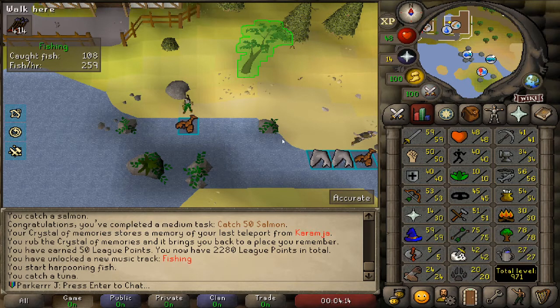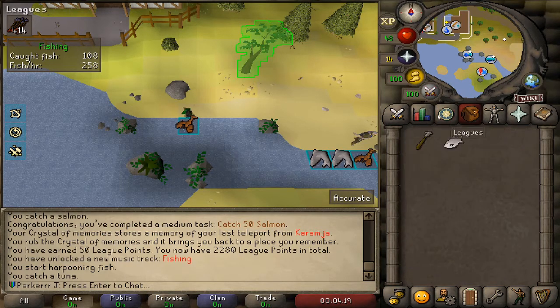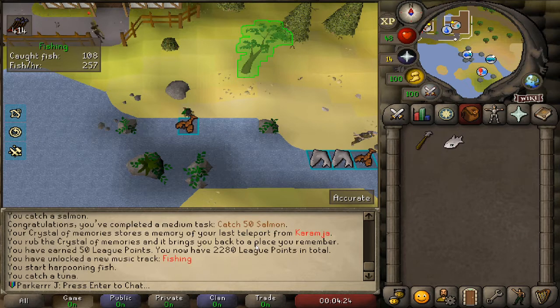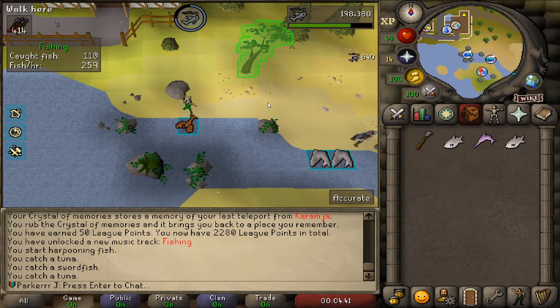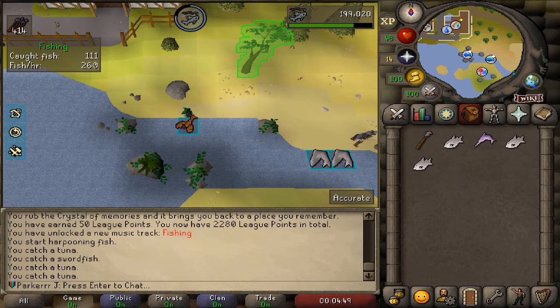I've decided against getting the magic shortbow for now because I thought getting a bunch of tasks done is simply the best thing. I've been catching 50 salmon, entering the Ranging Guild, and doing easy tasks like that. Now my goal is catching 50 swordfish, which is going to take a while. I'm just completing tasks one by one and the levels will come passively.